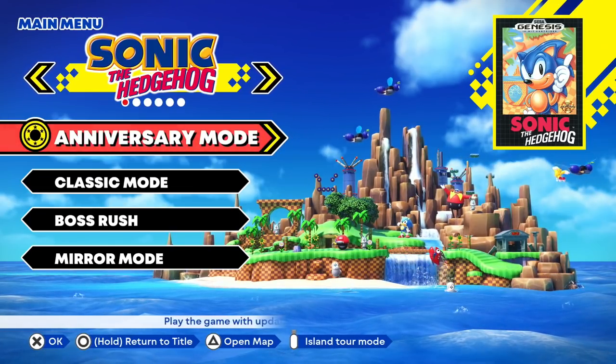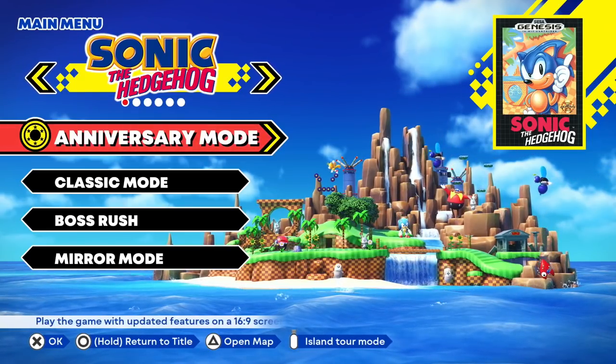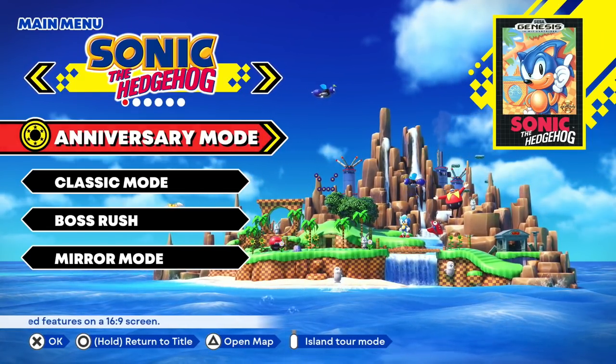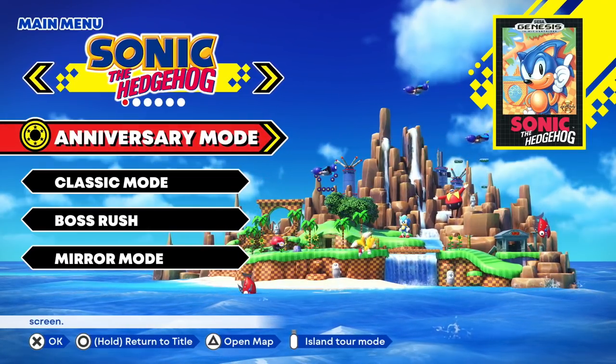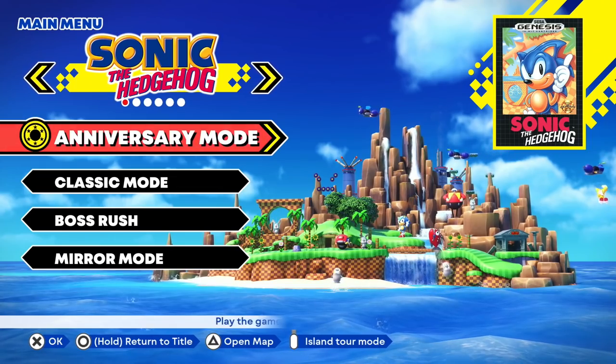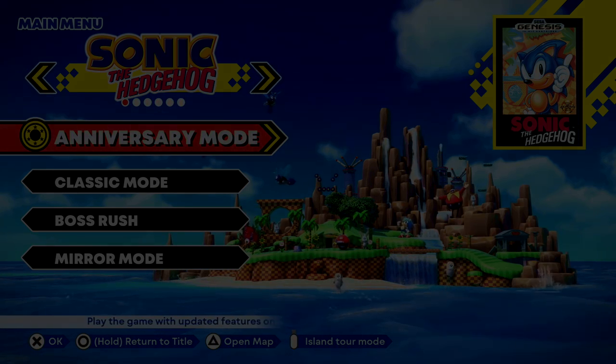The second zone of Sonic the Hedgehog sure is a difficult one. The jump up from Green Hill to Marble was quite a lot, but I enjoyed getting through it and I'm glad that we got a couple of the Chaos Emeralds along the way. Next episode we'll be tackling another zone and hopefully getting more of the Chaos Emeralds. But for right now, that is gonna wrap it up for today's episode of Sonic Origins. Thank you guys so much for watching — I'll see you next time. Bye-bye.